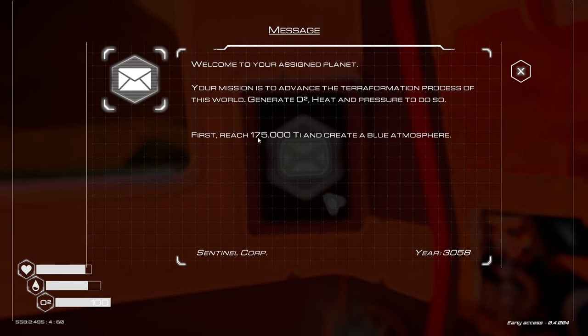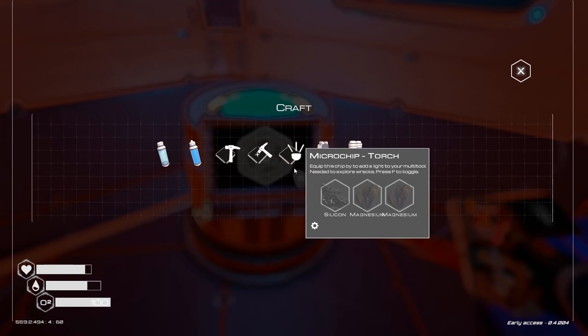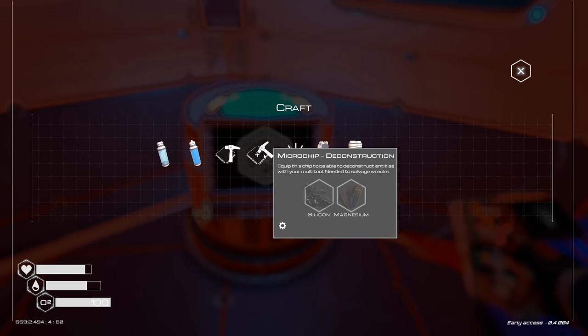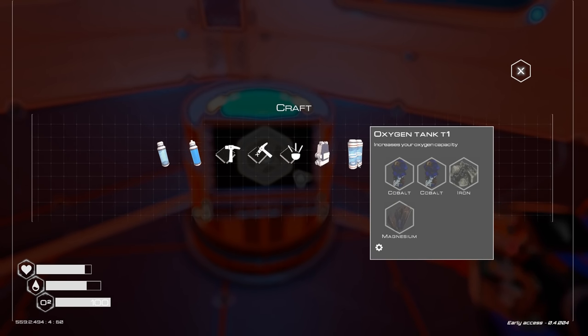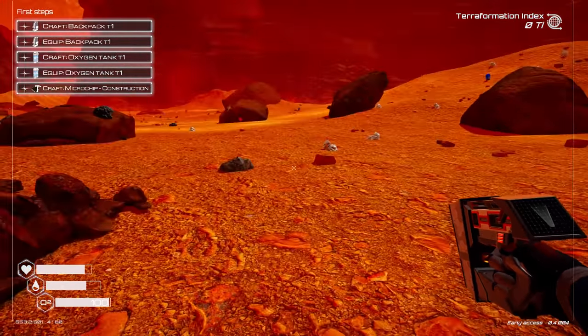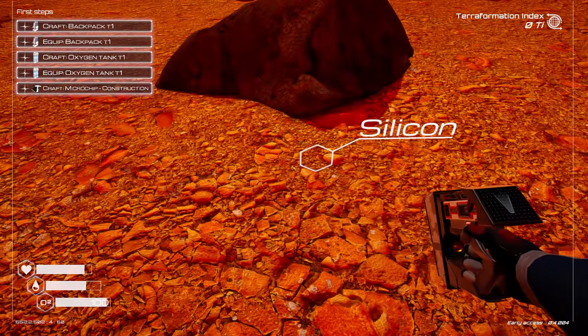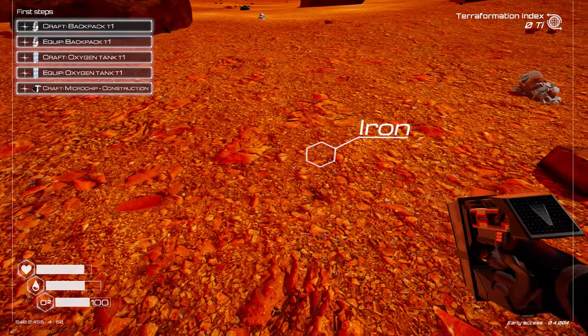I wonder what the 175,000 Ti means — I'm sure somebody knows. Alright, let's craft something. Microchip construction, microchip deconstruction, microchip torch, backpack. What do I need for that? I need iron. And I need an oxygen tank, so I need cobalt and magnesium. Well, it seems like I need to go and start getting resources. That's so cool that it highlights it — I love that. Got a little zapper laser gun.